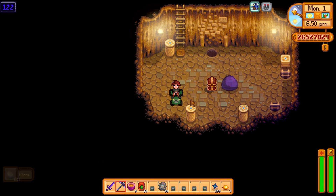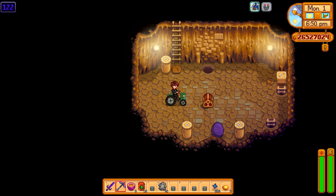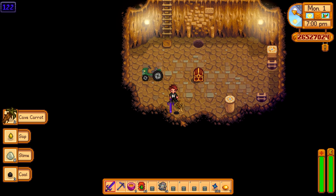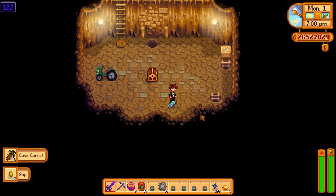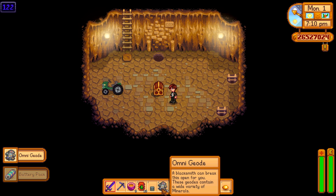Check out this treasure floor — floor 122. So this one was actually not too far away from the other one. We got one giant slime, four boxy things, one shaft, one ladder, plus a treasure chest. Let's see what we get: cave carrots — boring; sap — even more boring; a battery pack, which is actually quite a good find; and an omni geode, which we've found a billion of already. But the real question is, what's in this chest? One prismatic shard.